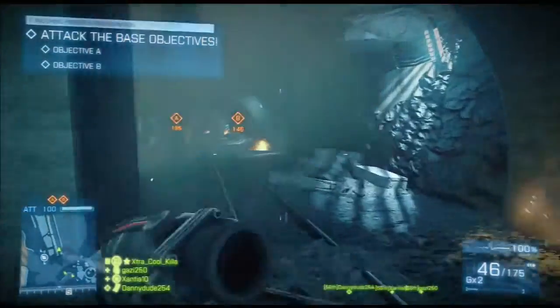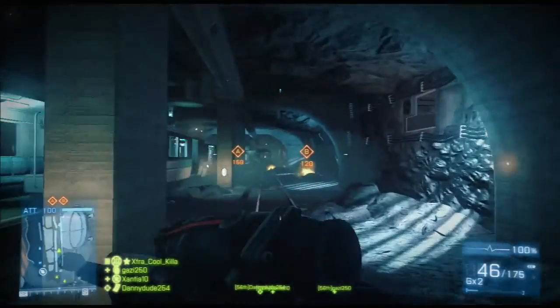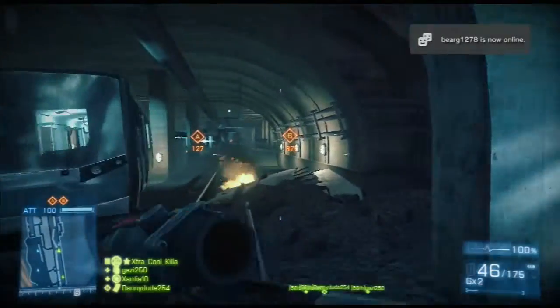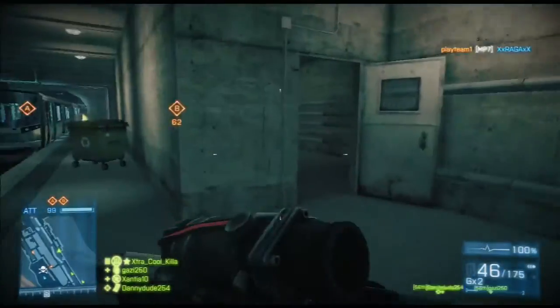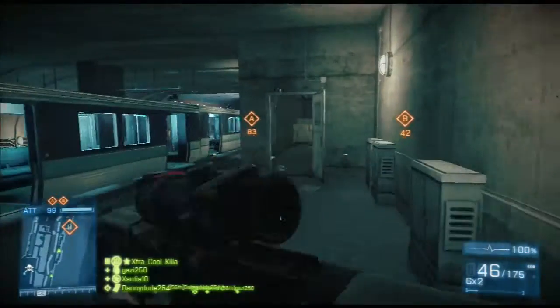Luckily, I usually push down this area here and always try to stick to the right-hand side, because that's the most direct way to be. I like attacking B first. If you're playing aggressive recon, for example, placing the spawn beacon inside one of these two buildings is quite useful — you can push right up.